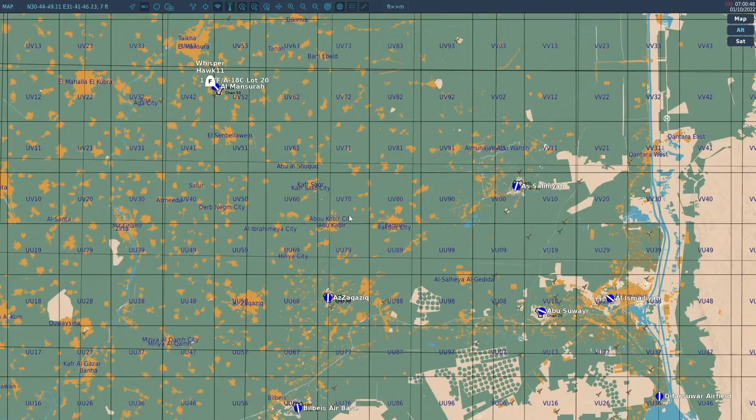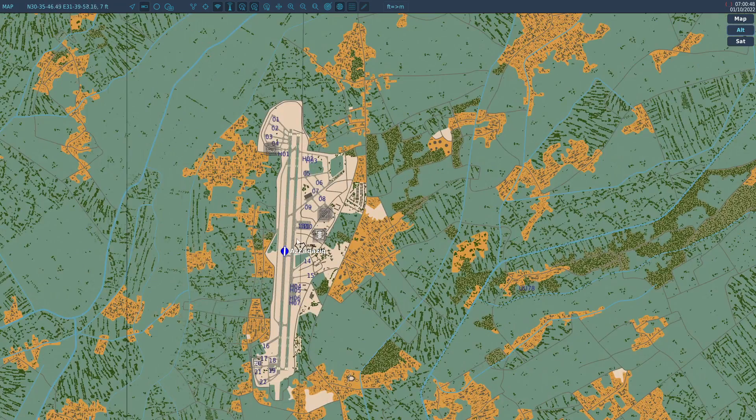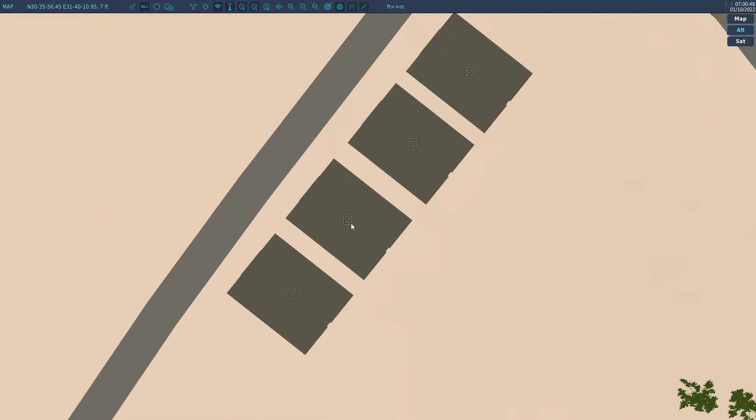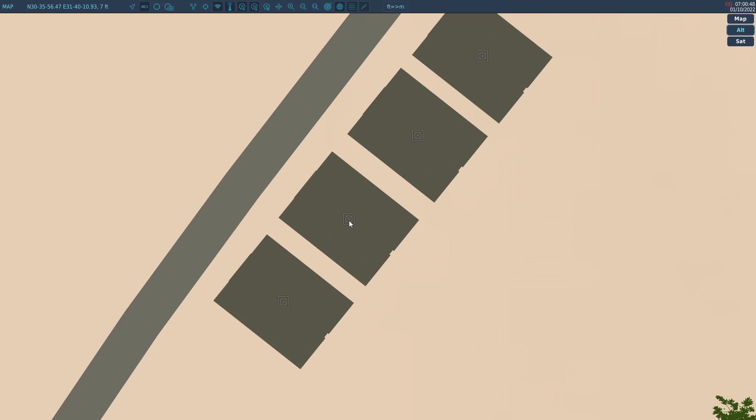So we'll come over to our F10 map. You can also do this in the mission editor and just save your coordinates, put them in the briefing, something like that. But this is just going to be while we're in the mission. We will need to get the precise lat-long coordinates. You can see those in the top left over here. It's probably not going to be that by default, so to cycle through the different coordinate formats, you want to do Left Alt and Y — Left Alt and Yankee — to cycle through the different ones.